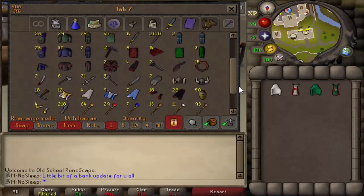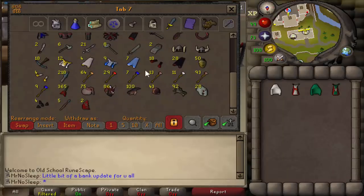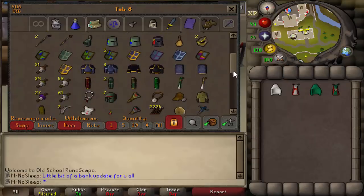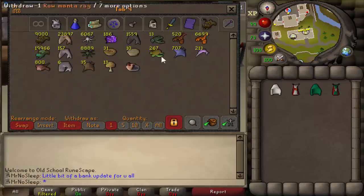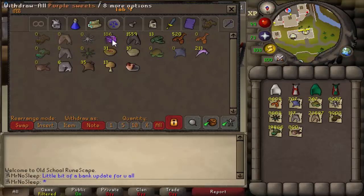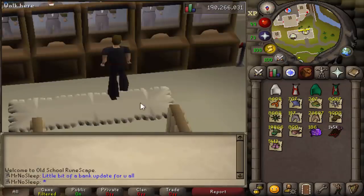This tab here is pretty much what we have left of the slayer tab — still got the obsidian pieces and over 200 rune full helms, a couple sets of mystic, and some clue scroll items. The next tab is pretty much the same, just extra clue items — no alchables in here, just some level ones, twos, and threes. The remaining tab is the big money tab: all the food, the anglerfish, sharks, karambwans — I really should start PvMing because why have all this food if you're not going to use it.